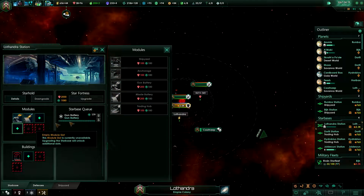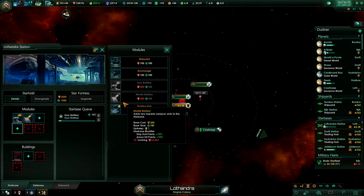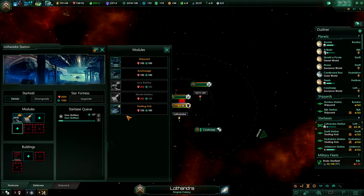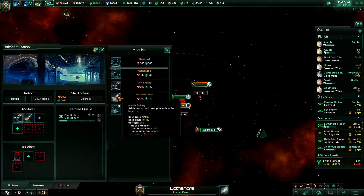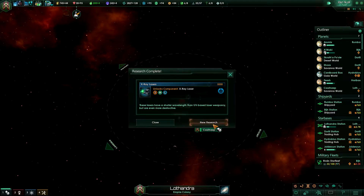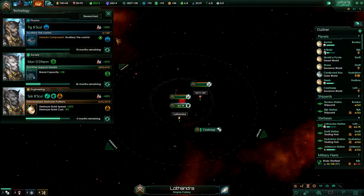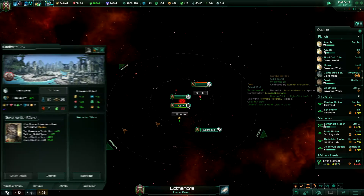Let's get a gun battery, and I also want another missile battery. There's no way you guys are going to be attacking me because I'm cool. Scientific breakthrough achieved — x-ray lasers, anti-matter reactor, and auxiliary fire control, which is what I need to increase our accuracy.